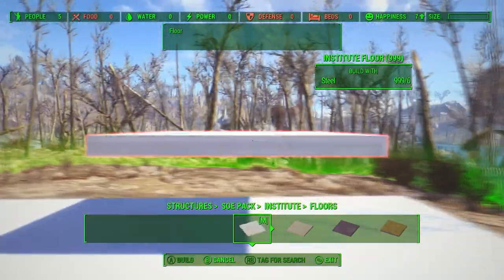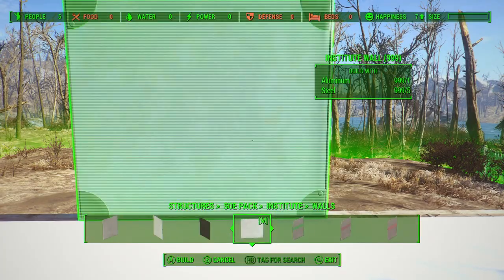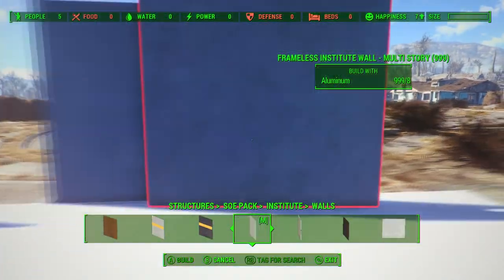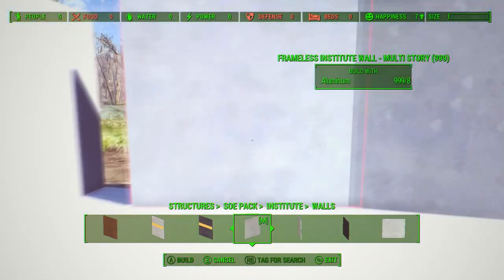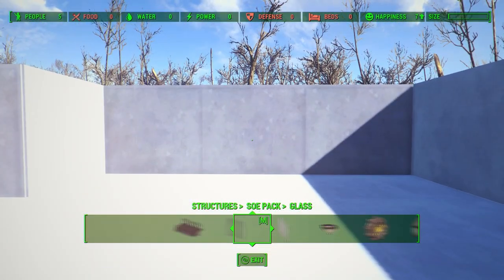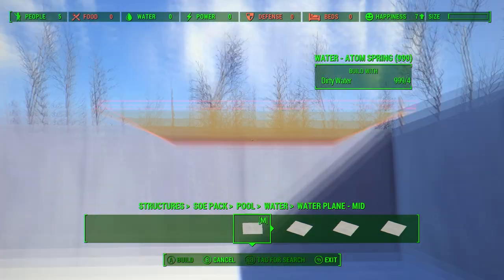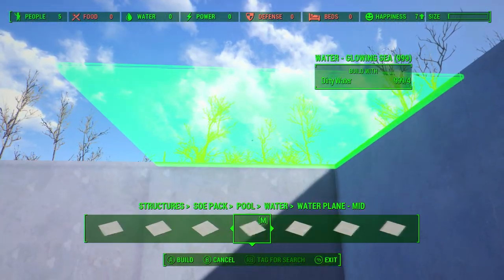Anyway guys, let's get on to ways that Bethesda can improve the next settlement building mode. Starting off with the first improvement, which is pretty much an obvious one: the introduction of a creative mode within the settlement building mode. What I mean by this is some kind of toggle option in the options menu that you can click on — it will disable all achievements, but it will allow you to create to your heart's content without having to gather resources or use mods.